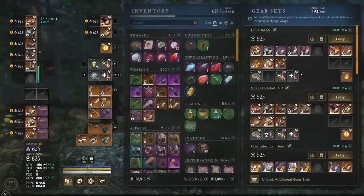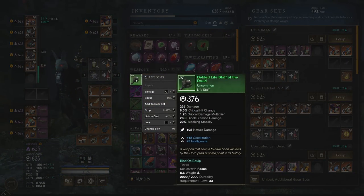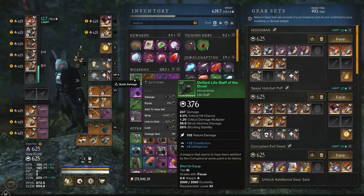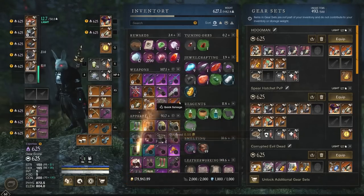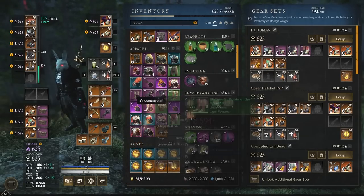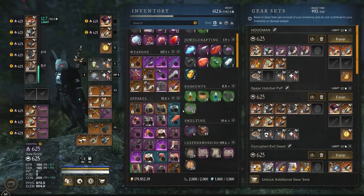Another question I get asked a lot is how I'm salvaging items so fast. A lot of people think you have to click on the item and then click salvage. All you need to do is hold your Control key, then press C, and it turns to quick salvage. Control alone will split a stack; pressing C turns it to quick salvage. Then simply click on any item and it will salvage it very quickly. If you have a whole lot of junk items in your inventory, you can quickly go through and salvage them without clicking on every single item and scrolling down to the salvage option.